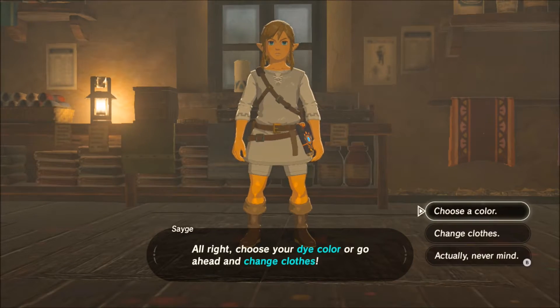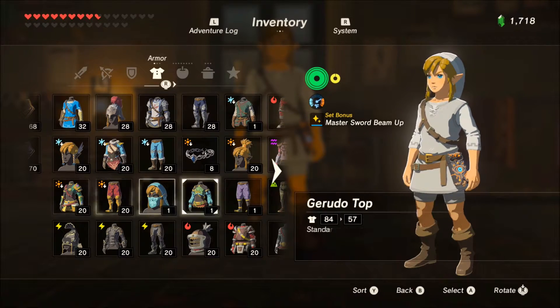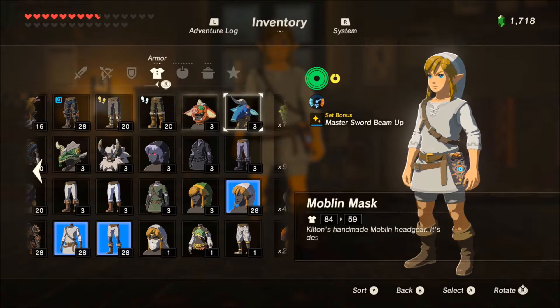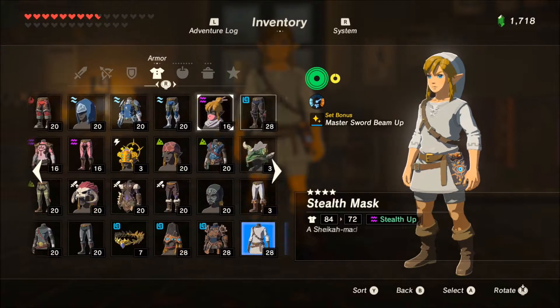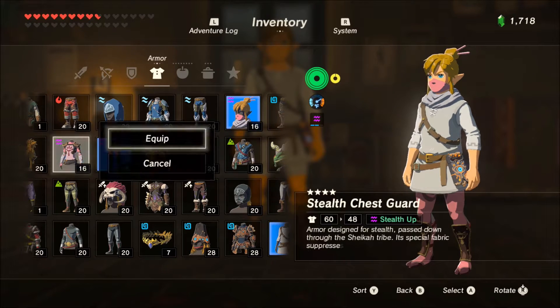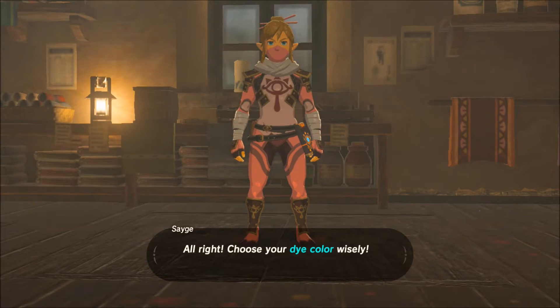Talking to him again — I think we're going to do a different outfit. We'll change our clothes and go with the sneak set. As you've seen, my sneak set has already been dyed once — I dyed it pink. We're going to change it to a more stealthy look.